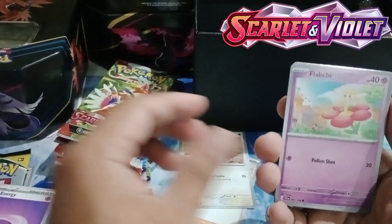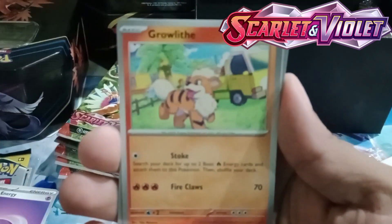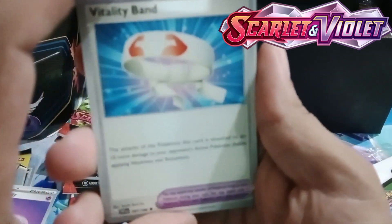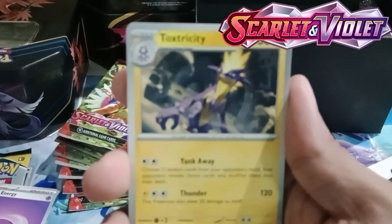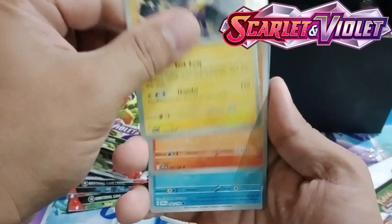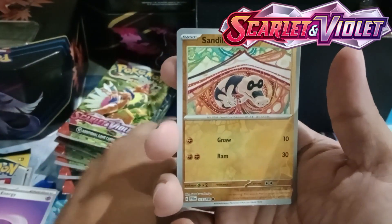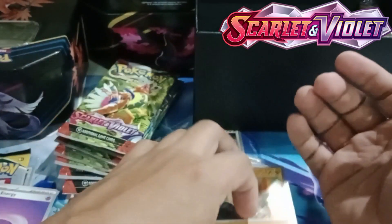We have Greavard — I don't know how to pronounce it — Greavard. We have Luvdisc, then Vitality Band, Toxtricity, one of my favorite Pokemon from Sword and Shield — Toxtricity. We also have a magical card and Sandile and Glimmet. I can sense that today is not my lucky day.